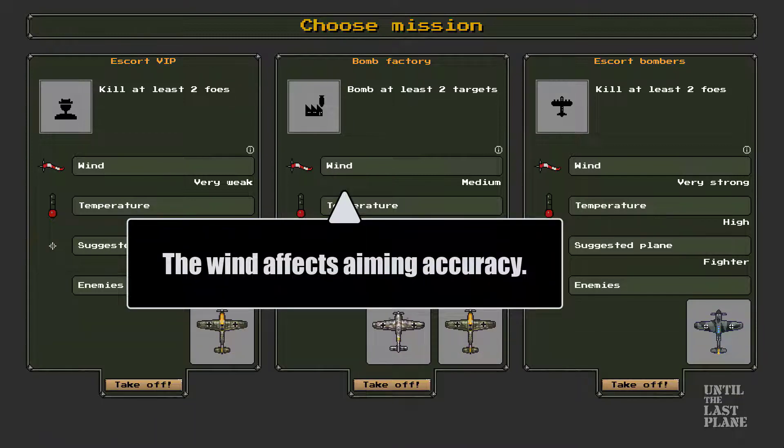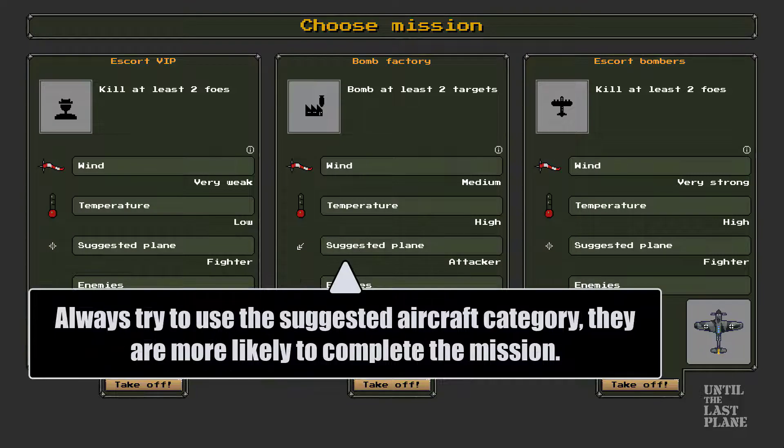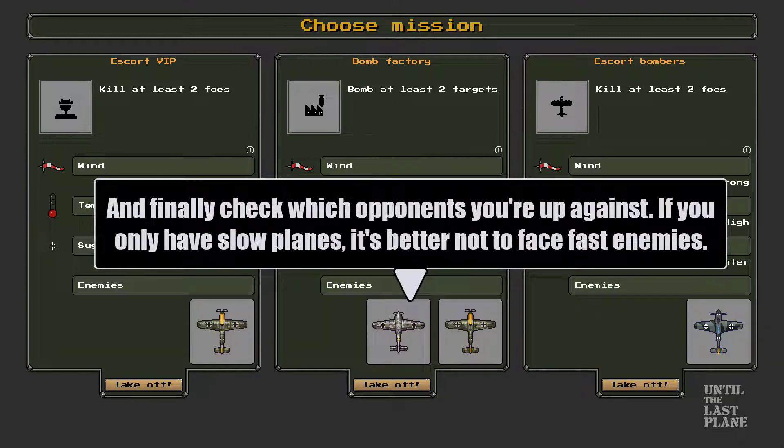The wind affects aiming accuracy. The temperature will stress the durability of the engines. Always try to use the suggested aircraft category — they are more likely to complete the mission. And finally, check which opponents you're up against. If you only have slow planes, it's better not to face fast enemies.